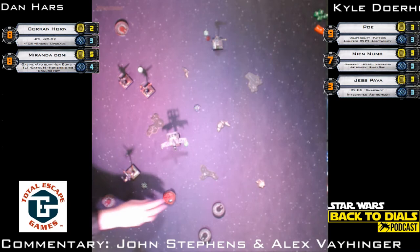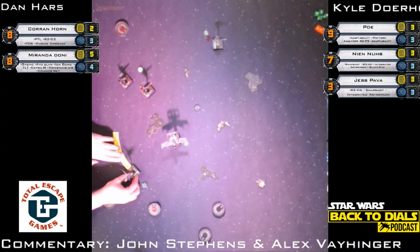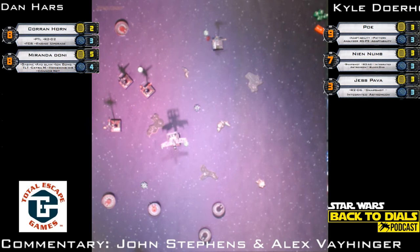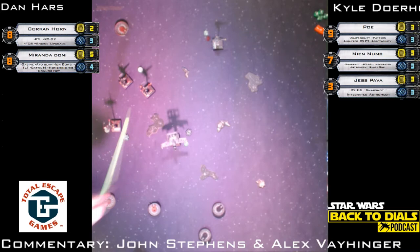He's got both focus and target lock on Nunb — that's going to be some good TLT shots. Poe with a three-bank to the right — will Poe boost to the right to stay in formation? He opts for the focus token instead. Players are measuring closest point to figure out whether or not this is obstructed. The two players are working through templates looking for a good way to measure — if Poe doesn't focus, Miranda could TLT over at him. Better safe than sorry; Poe is the real closer on the list.